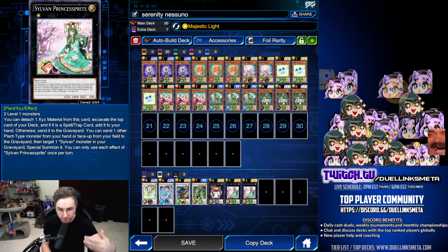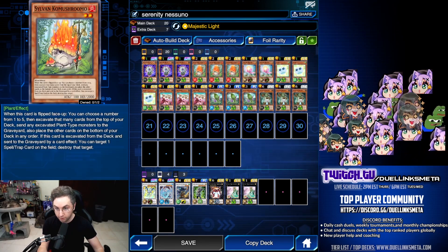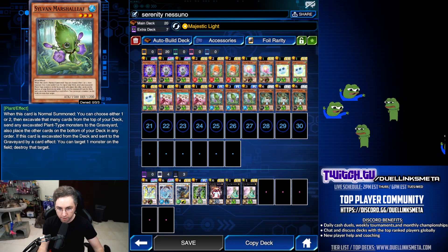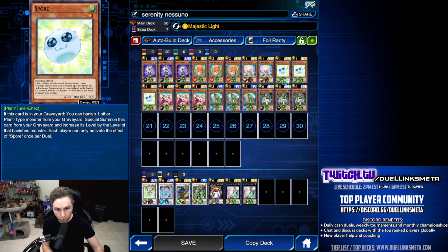Then you're going to mill the top card of your deck, and if it is a Sylvan card, it will activate — like Kumushroom to pop a back row, Marshleaf to pop a monster, or Glow Bulb to mill the top card of your deck to special summon, or Spore to banish a card from the graveyard to special summon.